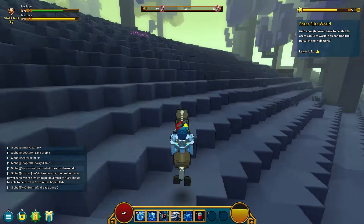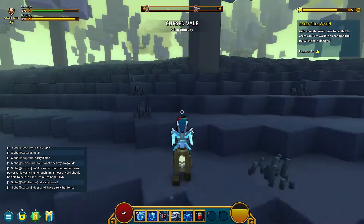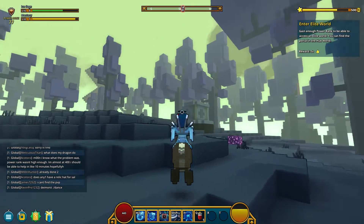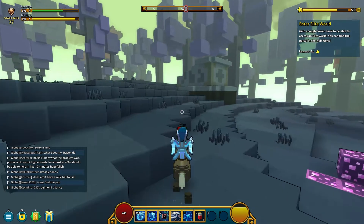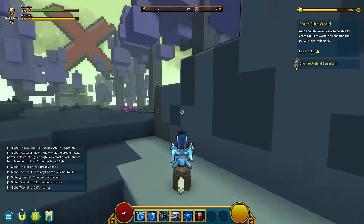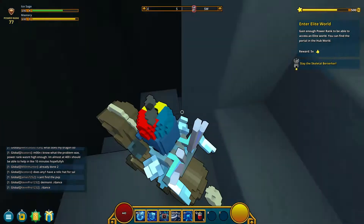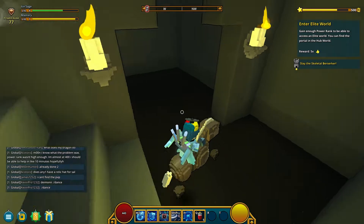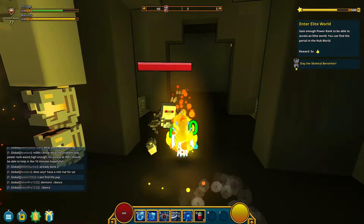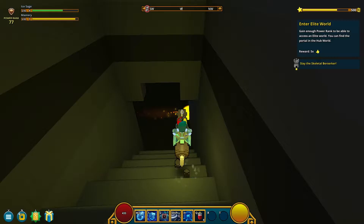Enter the elite world. Gain enough power rank to be able to access the elite world — you can find the portal in the hub. How much will you need for that? I think I'm going to do one more dungeon just in case. I'm going to guess you need 80 possibly, because it's a round number. At the moment we have 77, so we might need to do one more. Let's do this one — which looks kind of scary. Just run past them — ah, that's fire! Oh god, more fire. That did not go to plan at all.